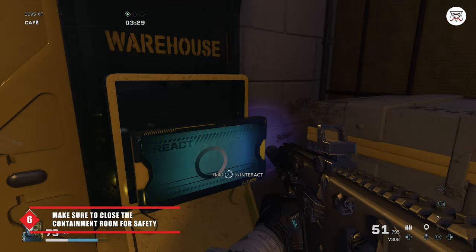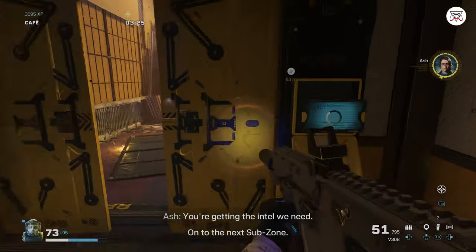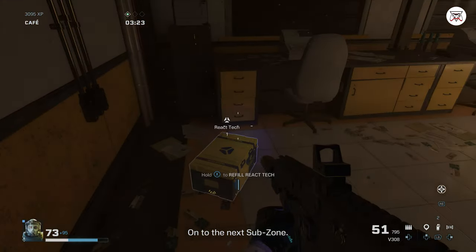Tip 6: Right before you move to the next subzone, you can actually close that last door behind you in case something is chasing you and you're in a bad condition. These doors are unbreakable and will keep you safe.